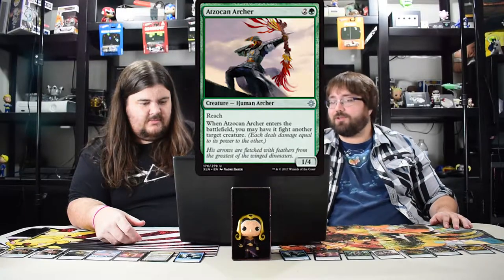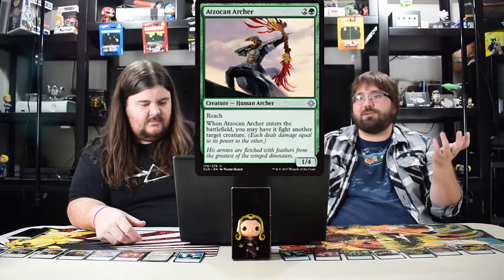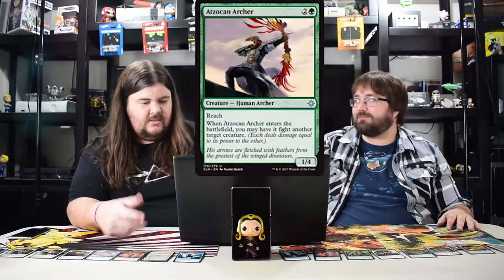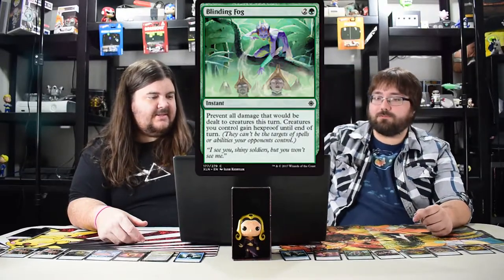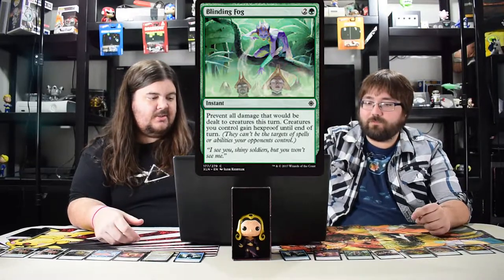The next one is Cacophodon — pay three, it has reach, comes into play and pings your own creature, triggering enrage. Then you have it fight another creature. It's actually pretty hot. The next card is Blinding Fog — it's just a Fog, and creatures you control gain hexproof.